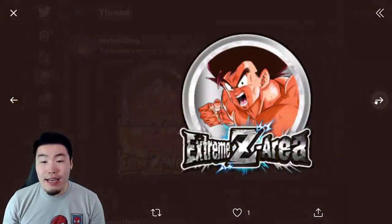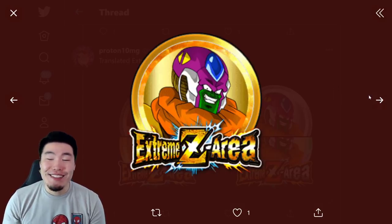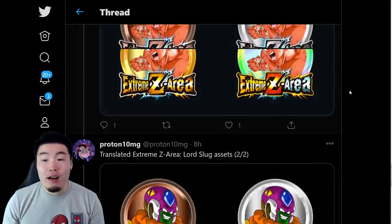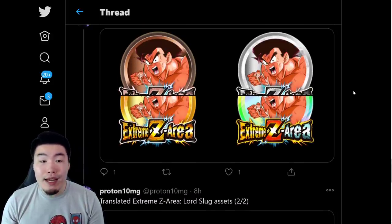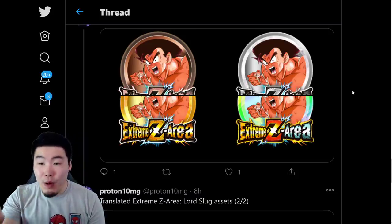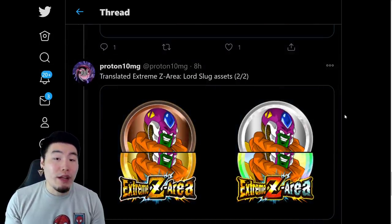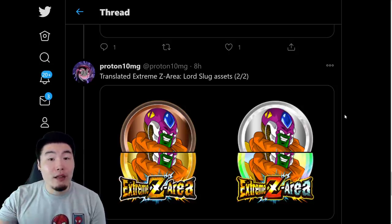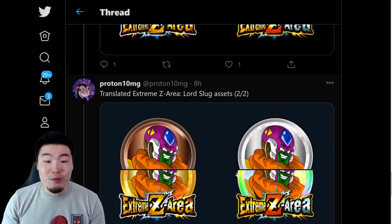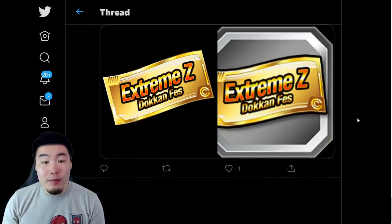We have the Extreme Z Awakening medals for the Kaioken Goku and Tech Lord Slug. Now we will be going over the details for both these EZAs as well as the Broly EZA in a second, and all three of them are excellent. Both the Kaioken Goku and Lord Slug need to be fully Extreme Z Awakened and rainbowed in order to challenge the Prime Battle LR Super Saiyan Goku's Extreme Z Area when that drops. And of course, we have the Extreme Z Dokkan Festival tickets for the Super Saiyan 3 Broly Banner.